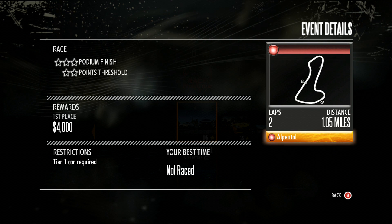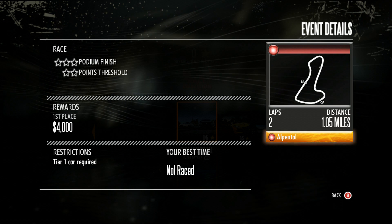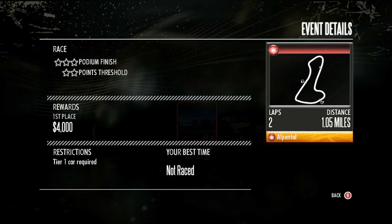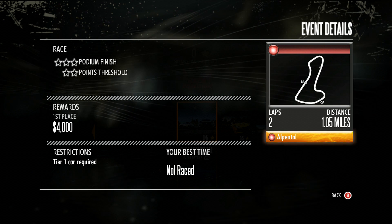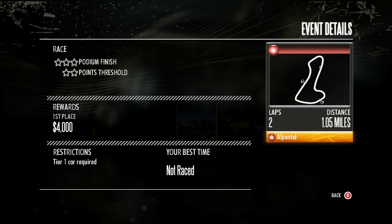Beneath the star requirements you'll see the rewards. For first place in this race you gain $4,000 — less for second or third. Beneath rewards is Restrictions — this race requires a tier one car, meaning no tier two, three, or four cars allowed. Further right you'll see your best time, which shows 'not raced' until you complete the race. To the right is a map of the race track so you can see where turns and straightaways are. Beneath that is the number of laps — this is a two-lap race — and the distance, which is 1.05 miles.